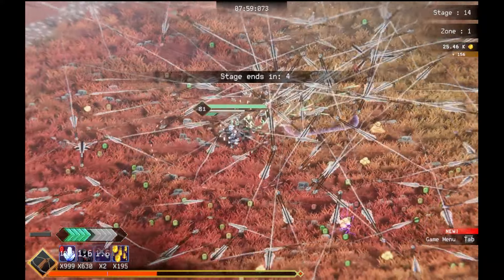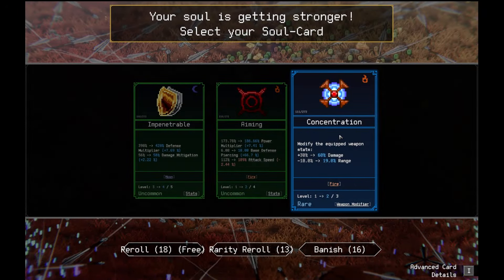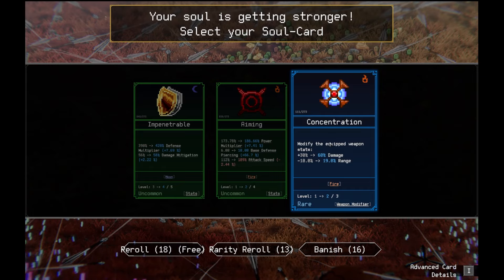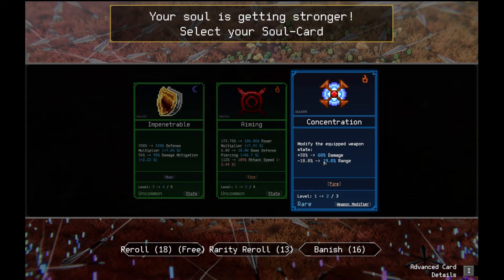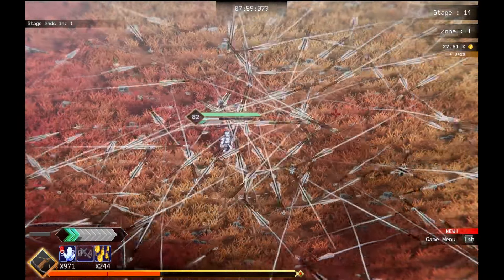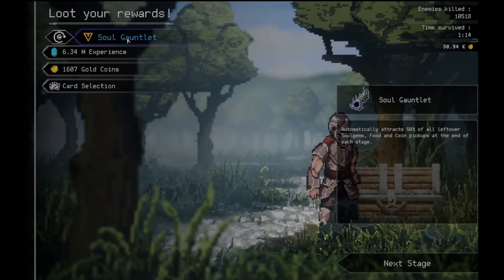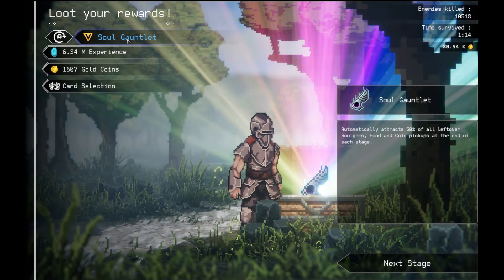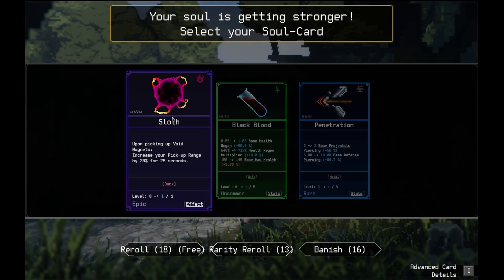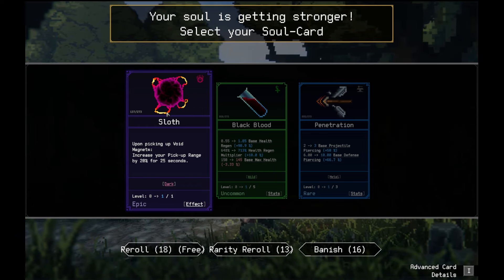3 vault. 5 out of 7. 60% but minus 19% range. Actually it doesn't say a negative, but I would imagine it's a negative. Negative 19% range. Automatically attracts 30% of all left-level soldiers, food, and gold coins at the end of the stage. Upon picking up a void magnet, increase your pick range by 20% for 25 seconds. I'll go ahead and get that. I'll probably still gather penetration one now.